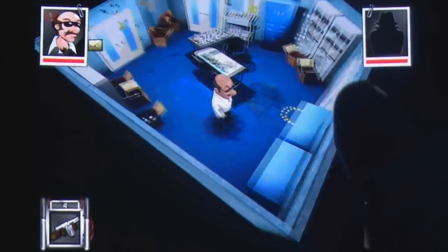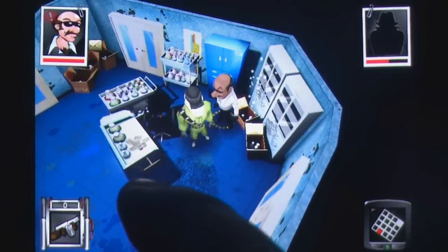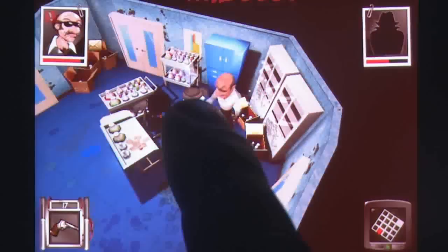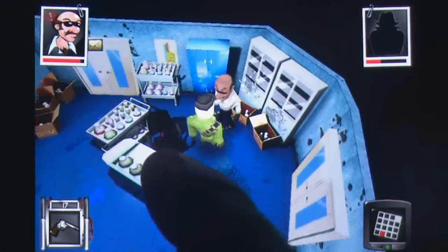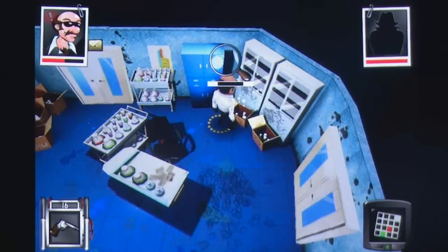Getting around the world of Agents is surprisingly simple — players merely have to tap to walk to a new location and drag to spin the room they're currently in around them. Each map features a series of interconnected rooms with objects inside each one that can be searched for the secret documents you require.